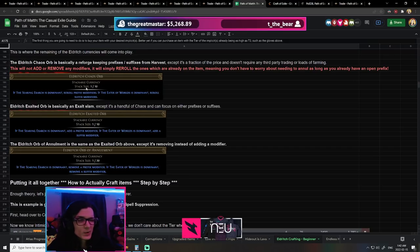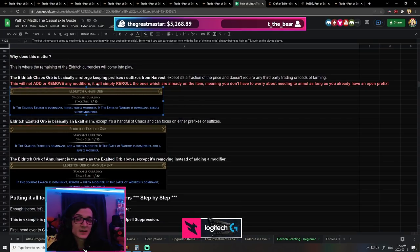It's really just body armors where you want a natural life roll so you can craft whatever else you need. Eldritch Exalted Orbs add a modifier to whatever influence is dominant, and Eldritch Annulment Orbs remove one. I like to think of the Eldritch Chaos Orbs as basically harvest reforge-keeping-prefixes or reforge-keeping-suffixes — which are very expensive in harvest — but these are extremely cheap, around 15c each. And they don't require third-party trading, trusting someone with your item, or finding someone who has the craft.